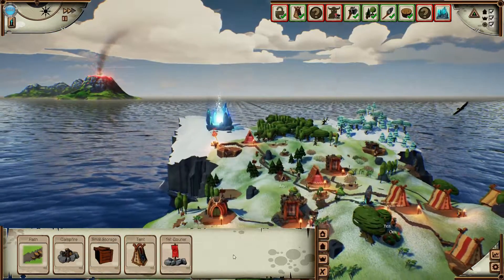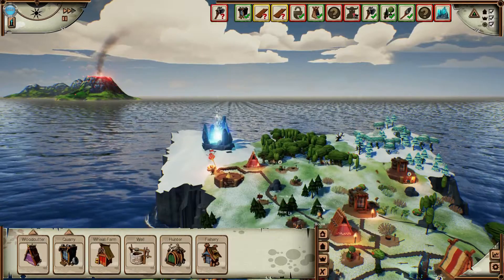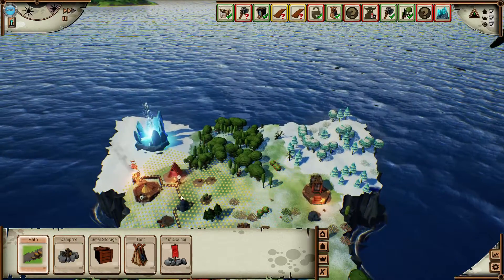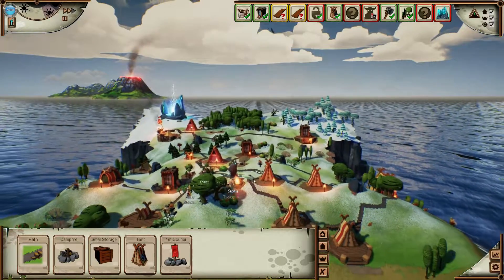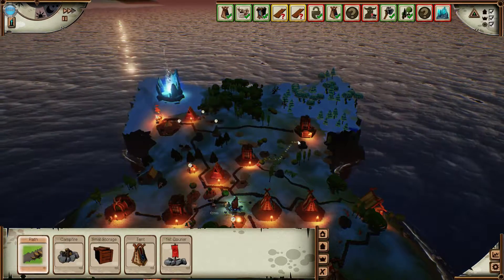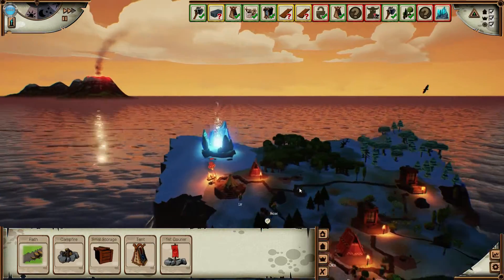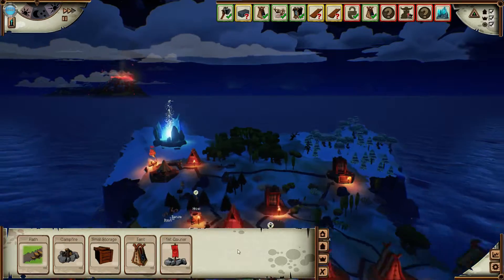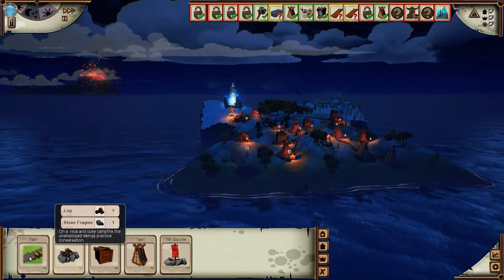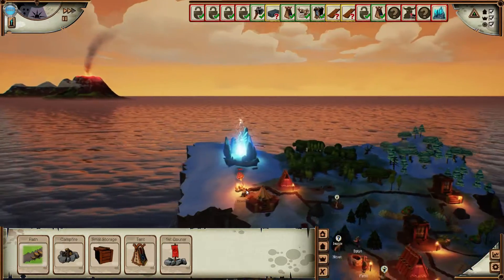Let's build a small storage somewhere in the middle to get everything flowing. Do we need another woodcutter? We're cutting wood constantly. Let me add some extensions to things. One more tent and path to it. I think the hunters are killing everything but whatever — there are two enemies, we could easily just kill them.